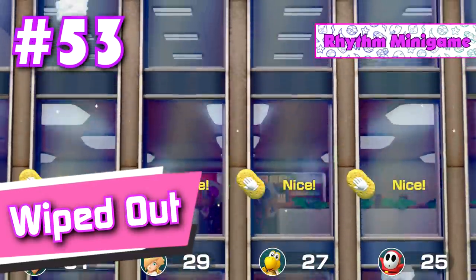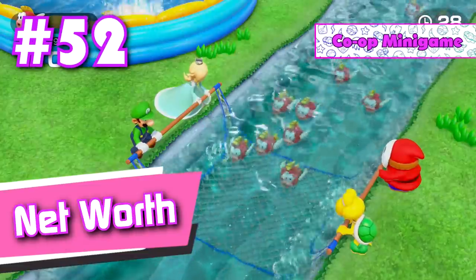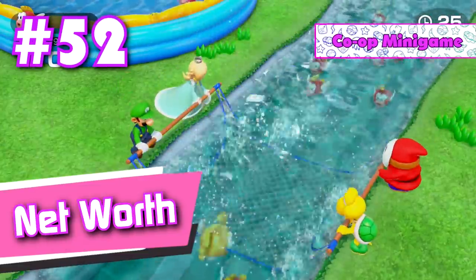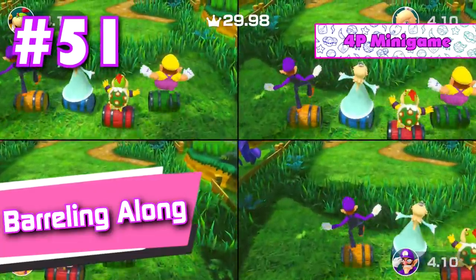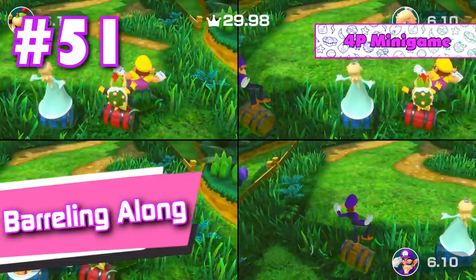Number 53: Wiped Out. Sure, why not? Number 52: Net Worth. One of the more tolerable cooperative mini games. Number 51: Barreling Along. It's kinda slow and the controls can be a bit awkward at times, but it's still decently fun.